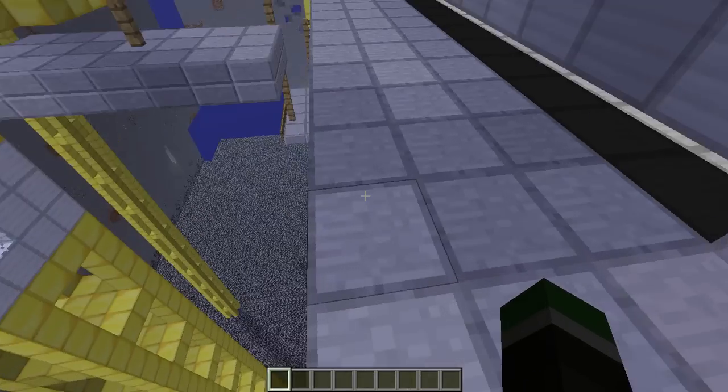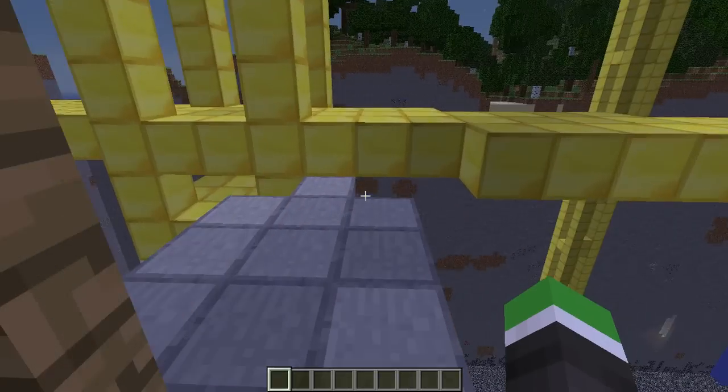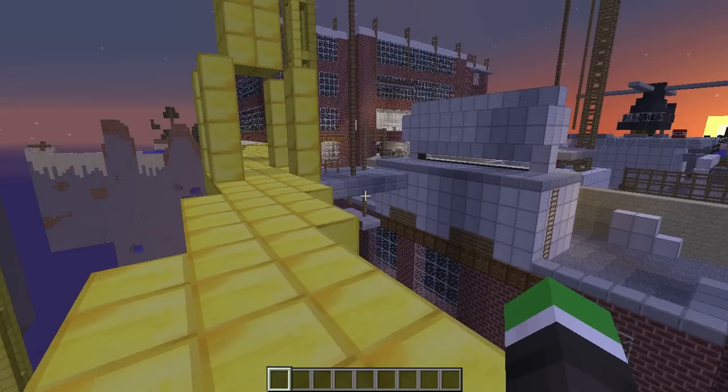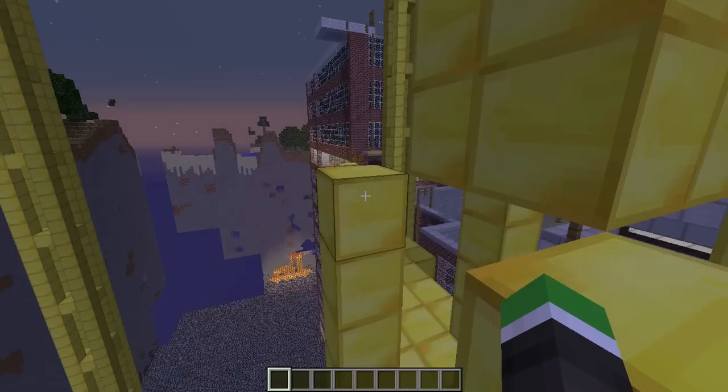Just going to go the quick way off the ladders there, go over here, jump — and this is the crane that you can go on. This is probably one of my favourite spots on the map, especially for sniping. You can find the right spot on the crane.